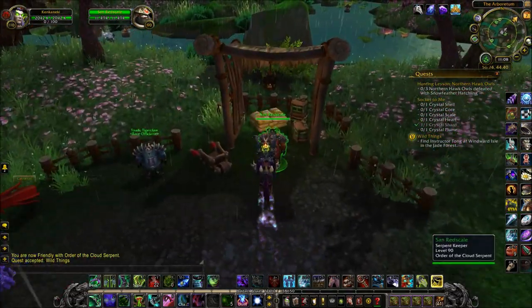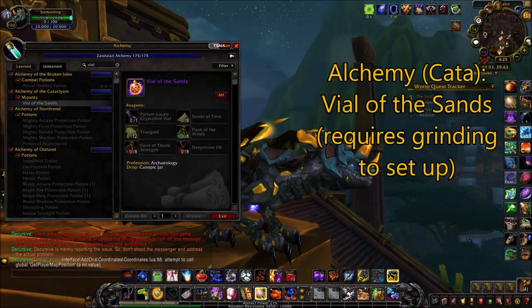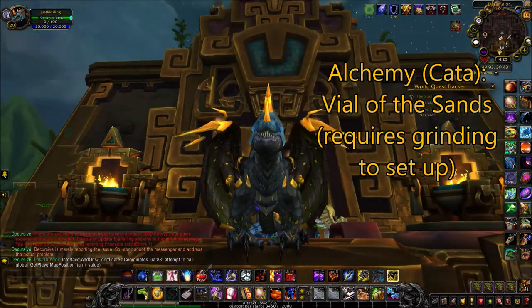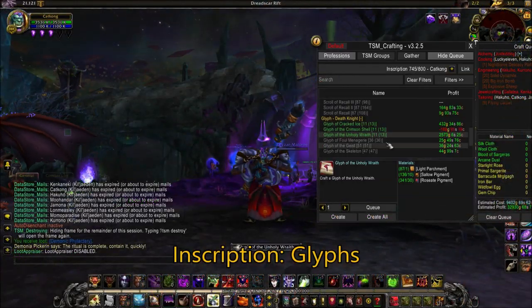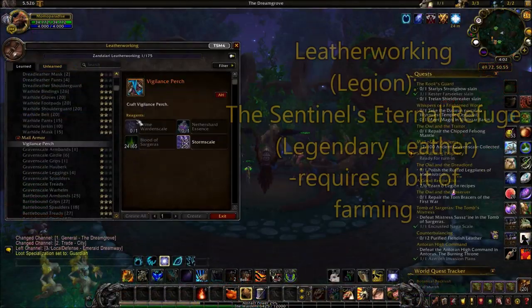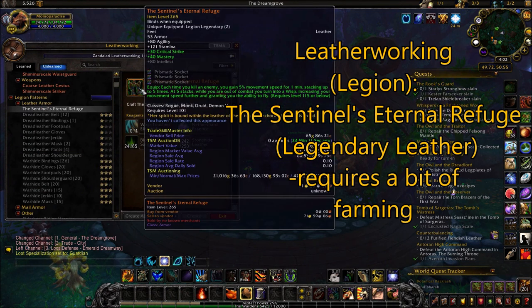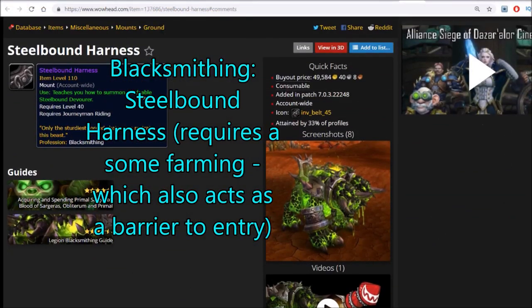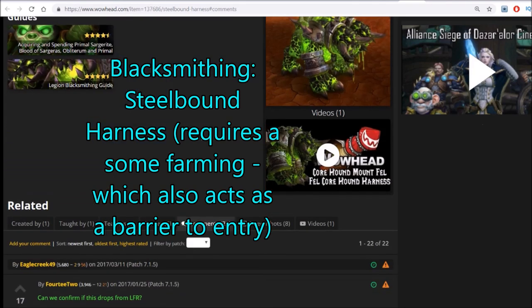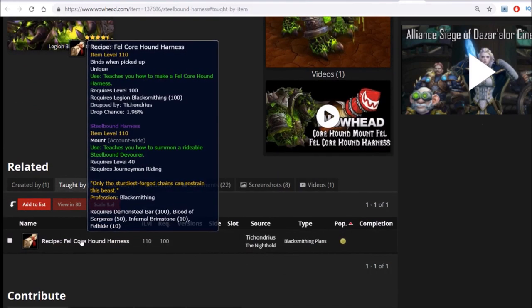Now that we're done covering both professions I recommend for your alt, I'm just going to quickly run through some honorable mentions for other timeless crafts that are also really good: the Vial of the Sands from Alchemy, Alchemy transmutations, cosmetic glyphs from Inscription, and for Legion content, the Leatherworking legendary items — especially the Sentinel's Eternal Refuge, which grants movement speed and is coveted by farmers. And last but not least, we have the Blacksmithing Steel-Bound Harness, which is also another mount and does require quite a bit of setting up. If you have questions regarding any of these crafts, feel free to leave them in the comment section below and I'll be more than happy to answer them.